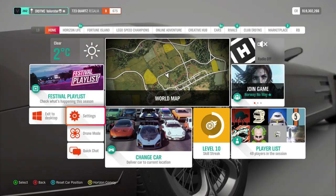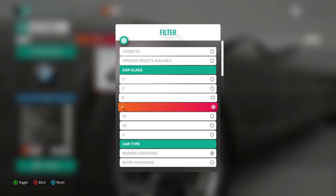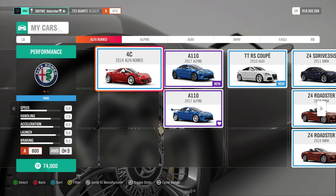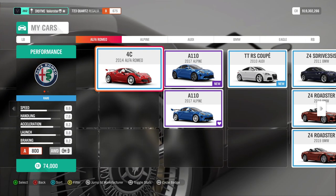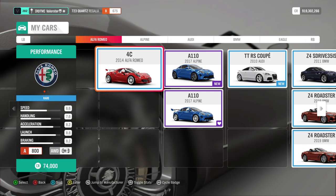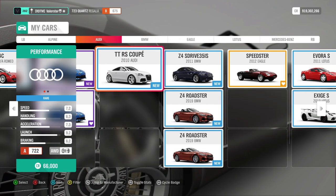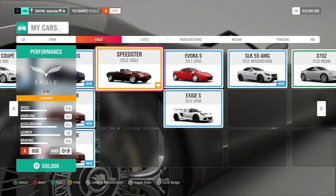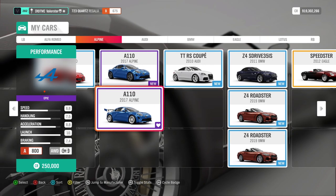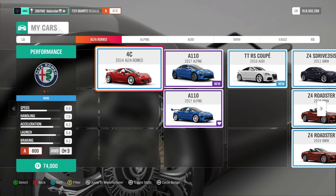The next championship needs an A800 modern sports car. Looking at the options, the Alfa Romeo is a good car — you can also use it in another championship that only allows Alfa Romeo, so it covers two championships. I took the new Alpine, which is also a very good car. If you don't want to spend a lot of money, the Alfa 4C is cheap and can be used in two championships.